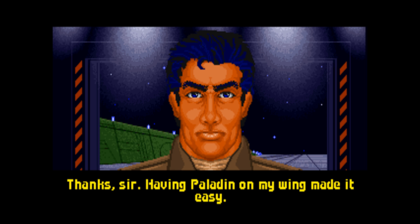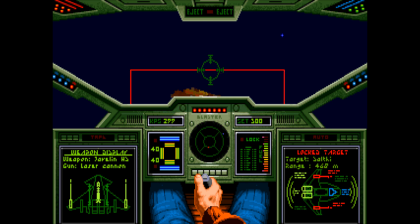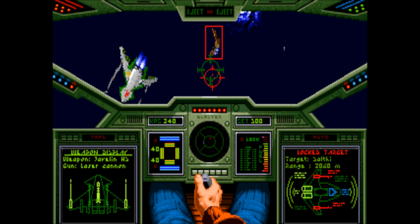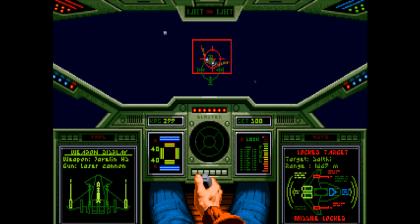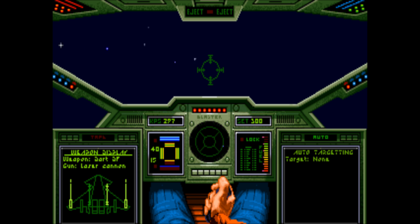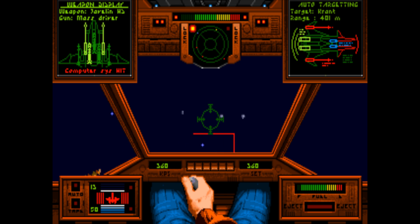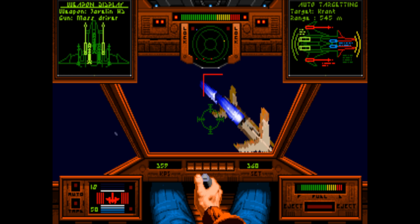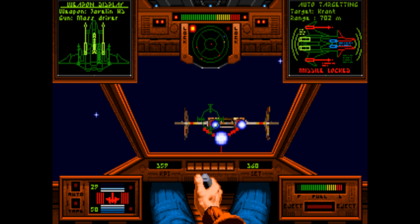You're a rookie pilot assigned to the TCS Tiger's Claw along with a multinational roster of pilots from Earth. The greatest strength of Wing Commander was the player's effect on the game world. Instead of linear level progression, you had a mission tree where you could win or lose and still move forward with the campaign. This was rare back in the day. The game revolves around the Vega campaign — you're trying to liberate the Vega sector from the Kilrathi, and your own skills determine the outcome. You either win the sector or lose and retreat, and those are the two endings.